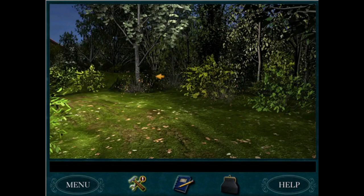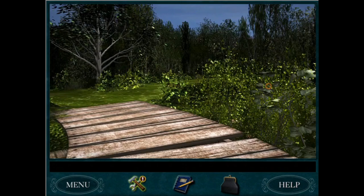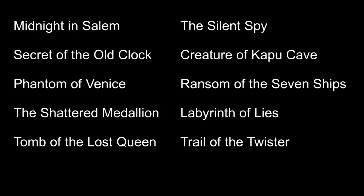Ties will be broken in order of priority: interactive, location specific, and wow factor. Any true ties after that will be broken by my personal preference. Before we begin, here is your obligatory spoiler warning. Environments will be shown for the following 10 games and mild plot spoilers may be discussed. You have been warned. And without further ado, let's get started.